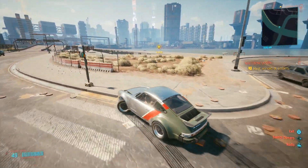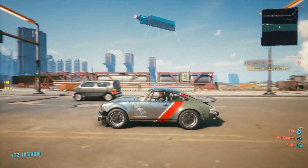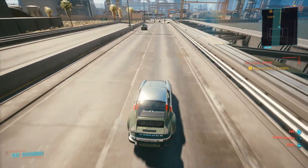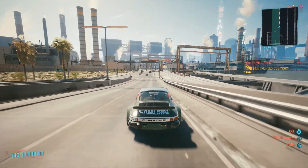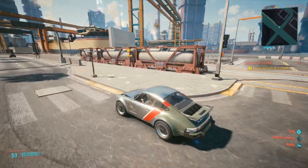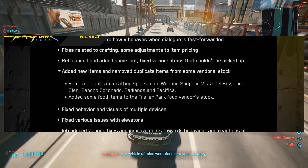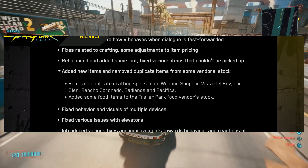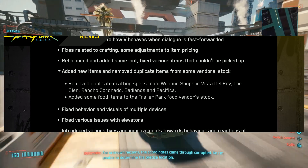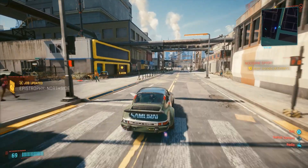There are minor fixes related to how V behaves when dialogue is fast forwarded, and fixes related to crafting. Rebalanced and added some loot. Fixed various items that couldn't be picked up. Added new items and removed duplicate items from some vendor stock — specifically removing duplicate crafting specs from weapon shops in Vista Del Rey, the Glen, Rancho Coronado, and Badlands and Pacifica. Also added some food items in the trailer park food vendor stock.